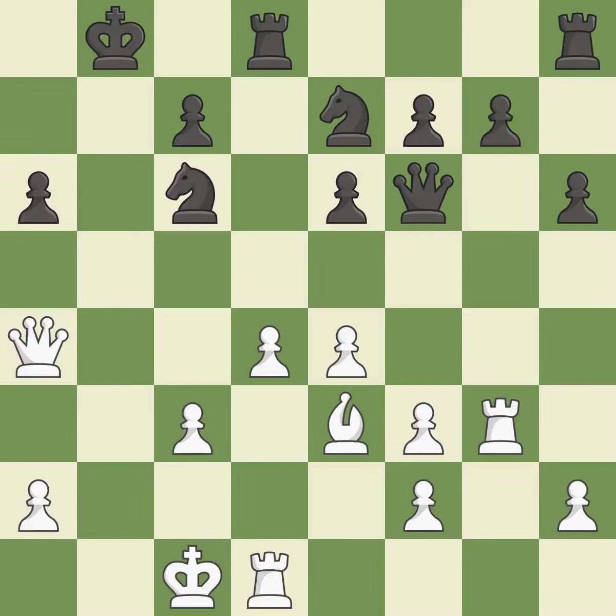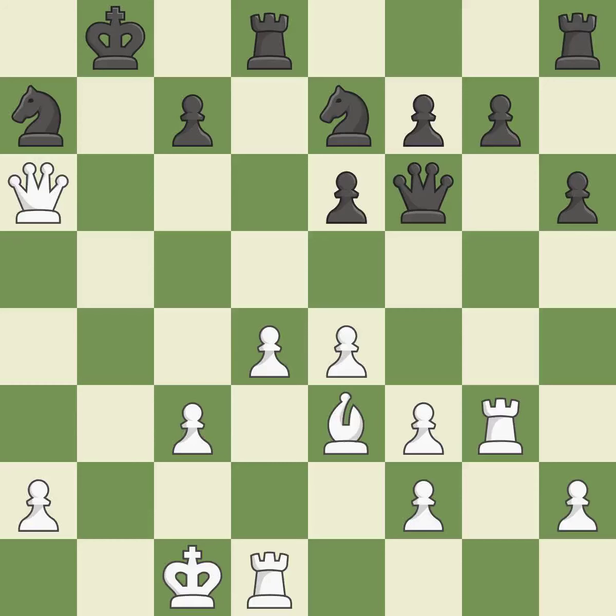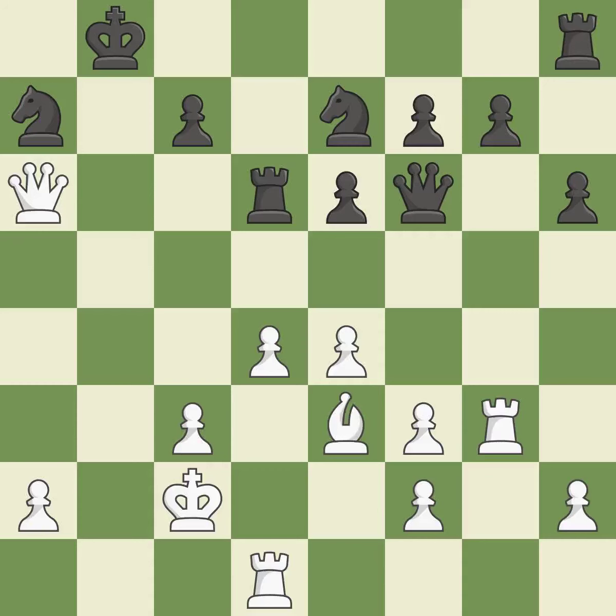Backs off — it is ideal. Recaptures — it is ideal. Only one move worked there and this wasn't it — it is a mistake. This raises the possibility of an eventual checkmate — it is ideal. By posing a threat to a queen and compelling it to flee, this wins a tempo — it is ideal. This wins a pawn — this is the only good move — it is a great move.